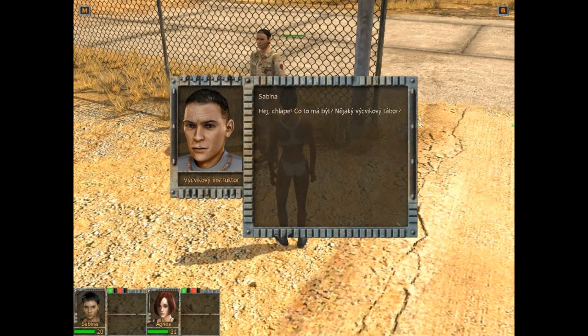Hey, Sif! Was ist das hier? So was wie ein Trainingsgelände? Richtig, hier kannst du unter meiner Anleitung ein Training absolvieren. Und so wie du aussiehst, hast du es bitter nötig. Also lauf zum Startpunkt nordwestlich von hier bei den Zelten. Wenn du da angekommen bist, sag ich dir schon, was zu tun ist.